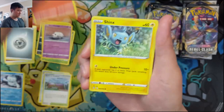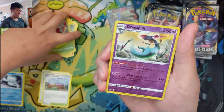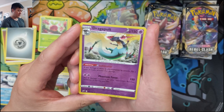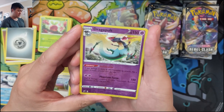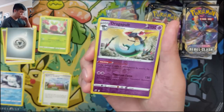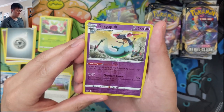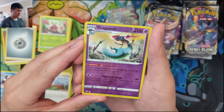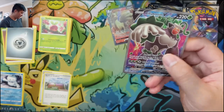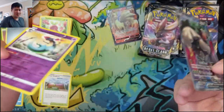Corsola, Litwick, Rillaboom line, and then a Dragapult — the non-V version. If any damage is done to this Pokémon, flip a coin to prevent it — kind of like Whimsicott. Phantom Force does 120 and puts 30 damage counters on opponent's Bench Pokémon any way you like. Then we got Rillaboom V — this is actually pretty interesting, kind of like a mini version of the VMAX.